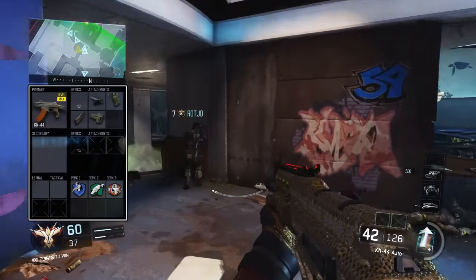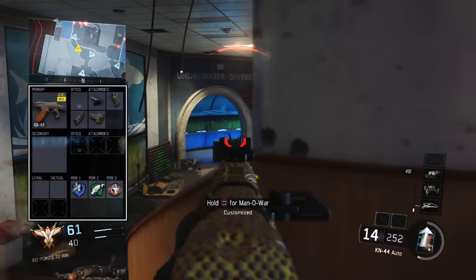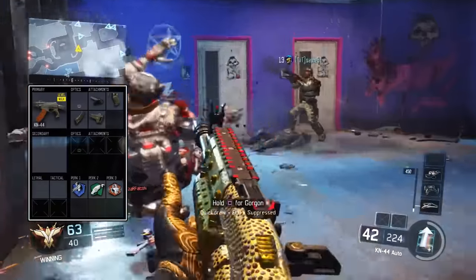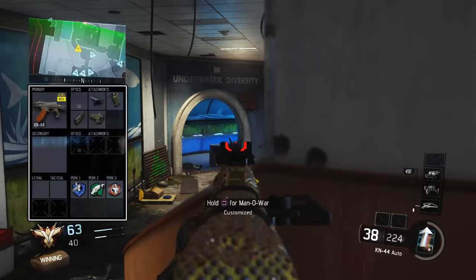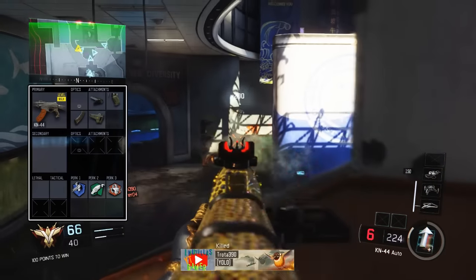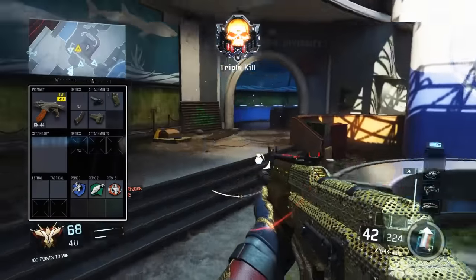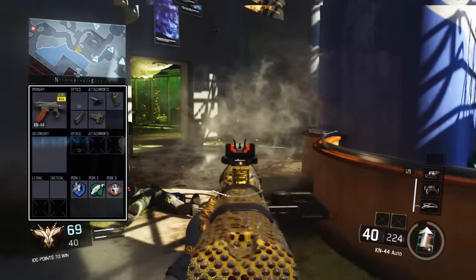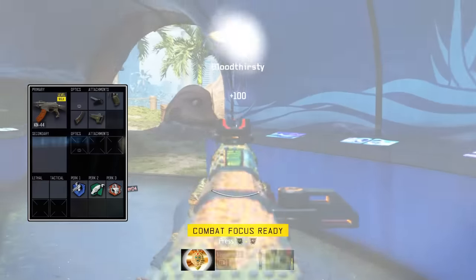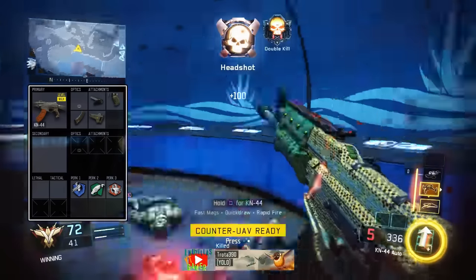We don't actually have a grip on this class because I believe the recoil can be maintained anyway. There are so many diverse movement systems in this game — you can jump-shot, boost-jump-shot, slide-shot, wall run — so you don't really need to maintain your accuracy when you're going to be all over the screen moving around the map. So the next attachment is Quick Draw, and the third is Stock.